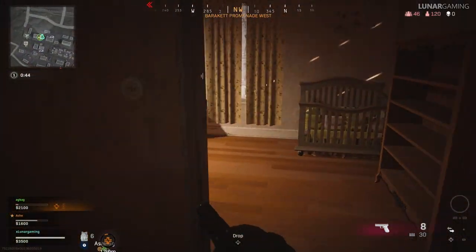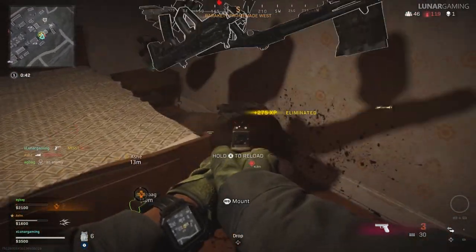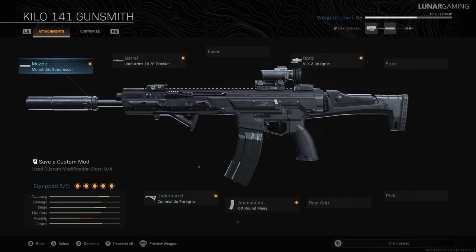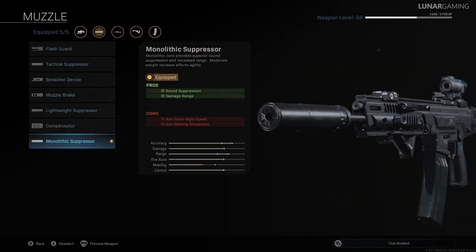Let's start with number 5. This build focuses on the Kilo 141 and the HDR, and we'll start with the Kilo build. We have the monolithic suppressor used by the majority of players — it offers sound suppression and damage range plus 7.5% at the cost of aim down sight speed which increases by 33ms and aiming gun steadiness. There is a hidden effect on this attachment which will increase your bullet velocity.